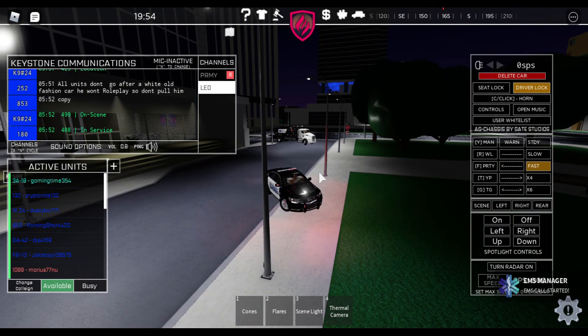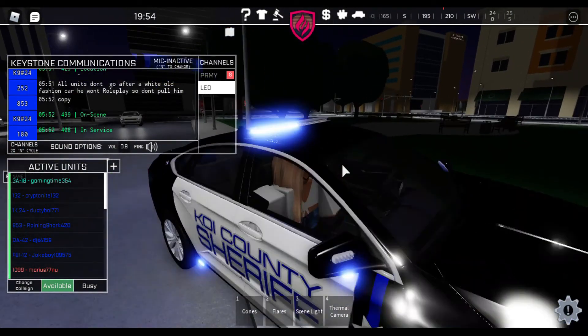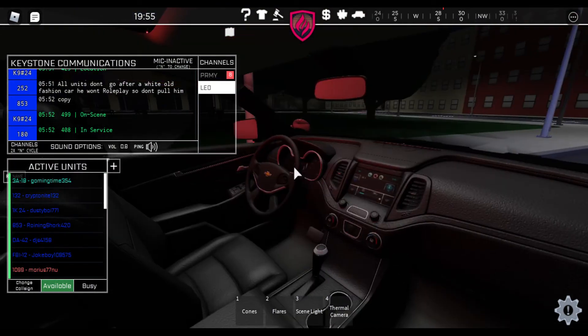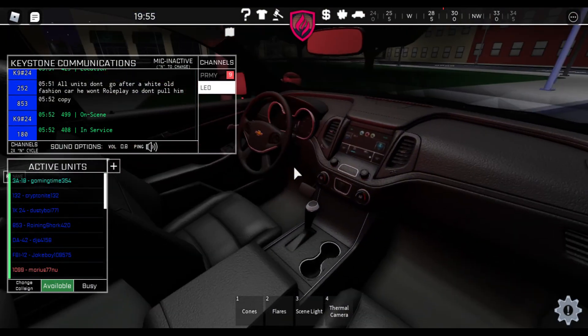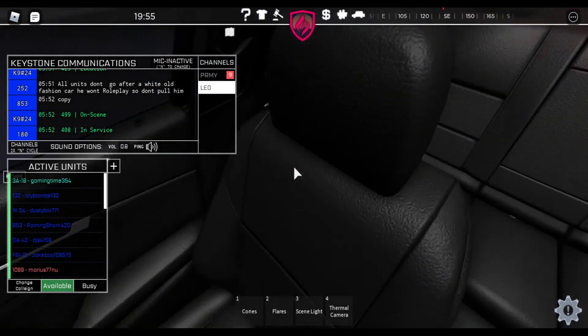Chevy Impala — I hate the light bar, but what can you say. We got DOT on it. The interior — there is no rib cage, which is concerning, but wow the front interior is really detailed. I like it.